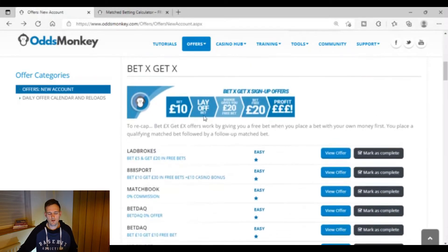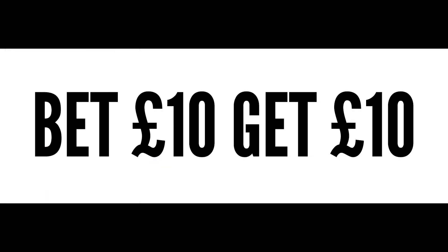You may be confused about where you should start if you've started with £30. Ultimately, you would want to go with offers that are a low amount of money to place as a back bet — so offers that are like 'back £10 at the bookmaker' to then get a £10 free bet.